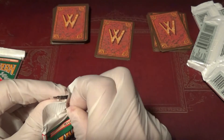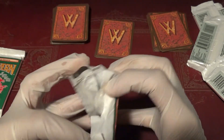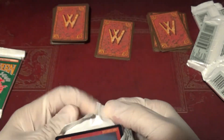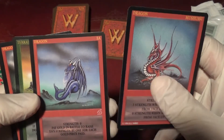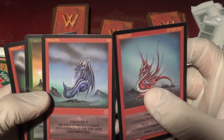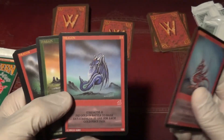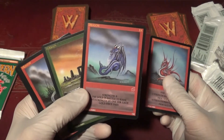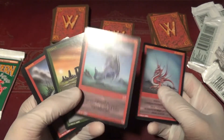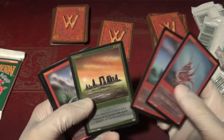Pack number five. This dragon looks very familiar — Mushusu again. Then Ea — that dragon does not look familiar at all. Pay gold in battle to raise his strength by one for each gold piece paid. You might as well do it, because when you play a dragon you have to pay for his strength anyway. So here you pay zero, and then you just pay whatever you need him to be. Cool.